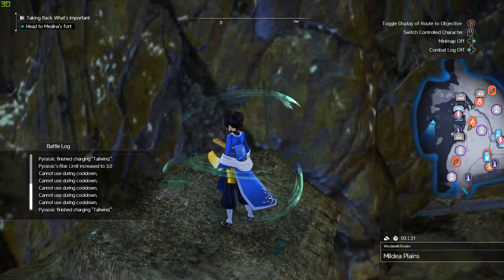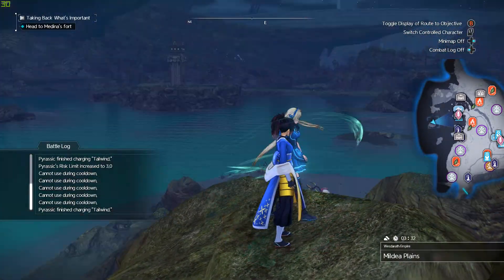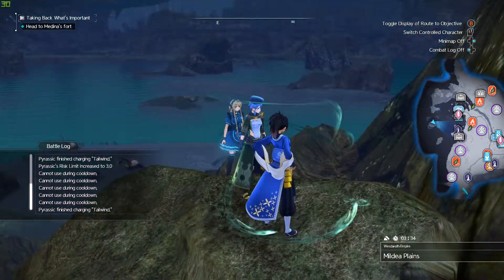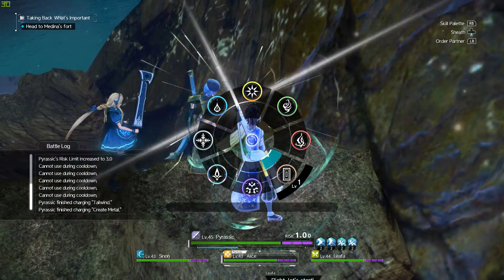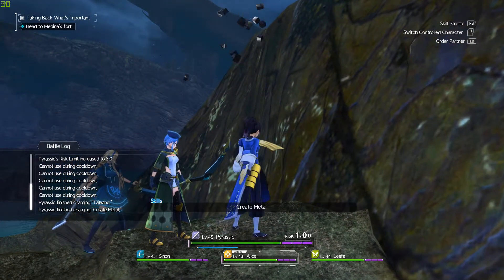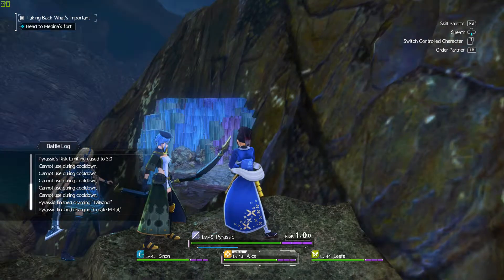We're going to angle ourselves off here. You just swim from right over from the lighthouse straight across — not that island, this island. We're going to angle it just right, and that should work.